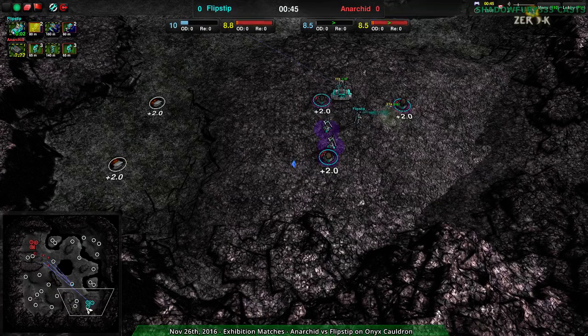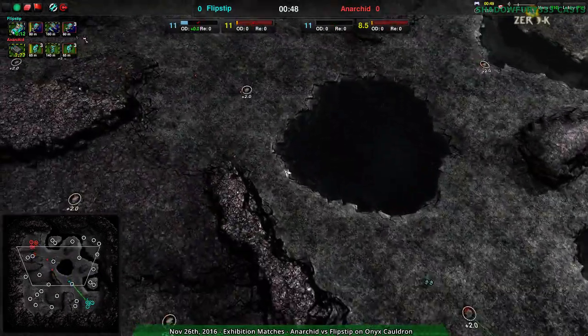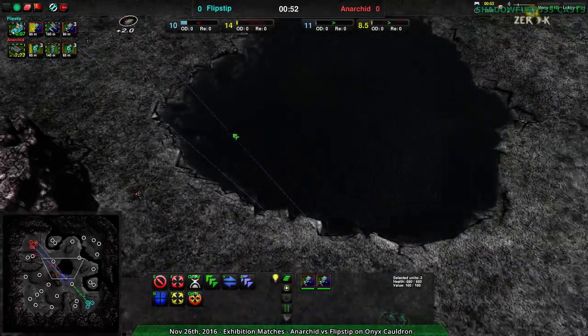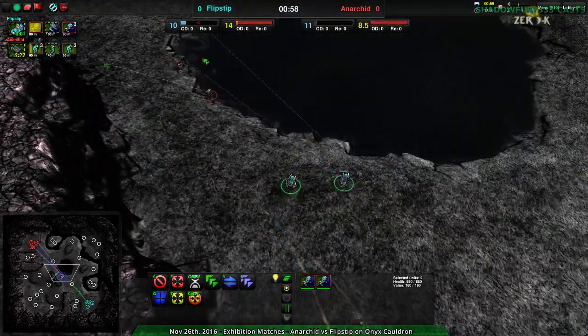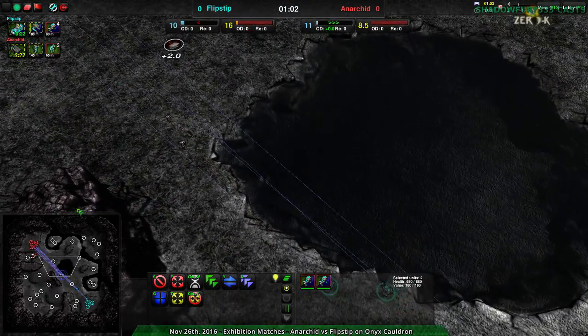Anakin going for Cloakiebot Factory, Flipstep going for Amphib Factory, which I was surprised not to see the last time we watched this map, because this lake in the center makes everything work so much better for Amphib and Hover as well. And first blood goes to the Amphib Factory, which is no surprise because glaives don't work super well.